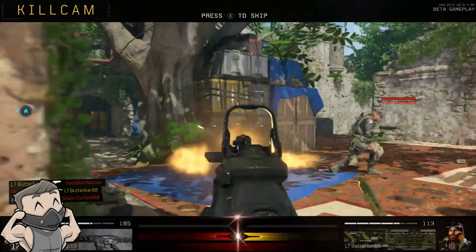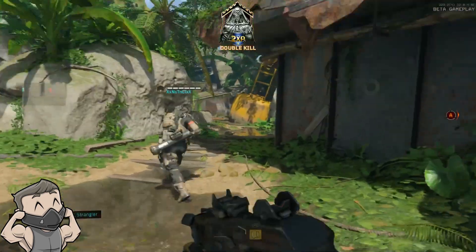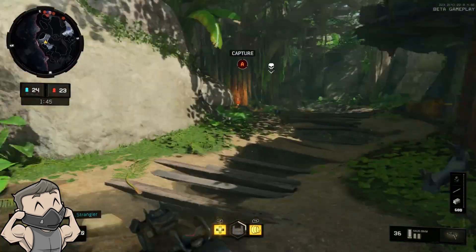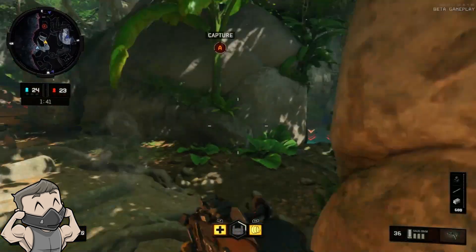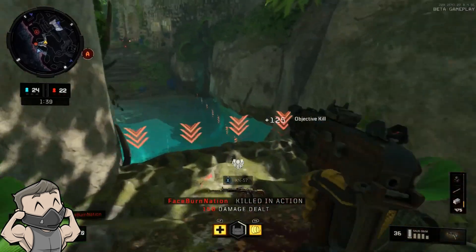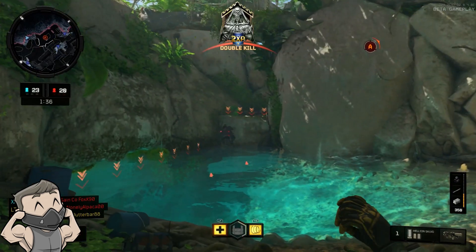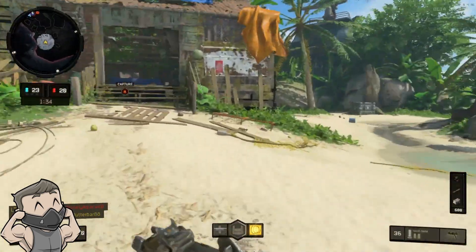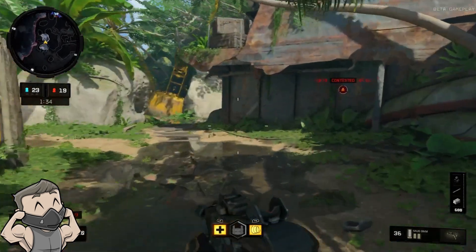The razor wire is really good in different objective-based game modes — Control, Domination, Hardpoint, Search and Destroy, just a few I can name off quickly. It's great for denying people access to different routes into objectives, slowing the enemy down so you're notified when they're coming through a certain point, and being able to close off an area entirely so you can put your focus somewhere else.